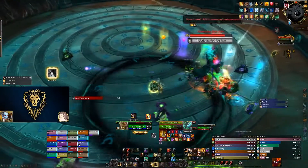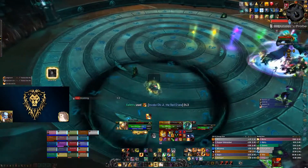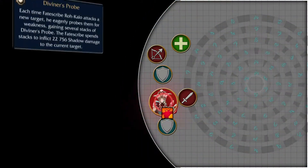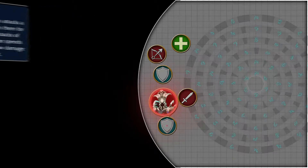Every time a tank gets afflicted by the Invoke Destiny explosion debuff, the other tank should take the boss, which will make Rokalo gain 3 stacks of Diviner's Probe. This will allow the boss to do a series of 3 large Shadow hits on the new tank, so be prepared when swapping tanks.